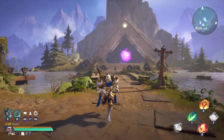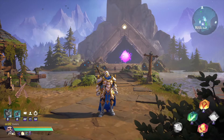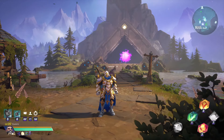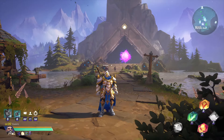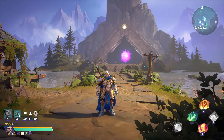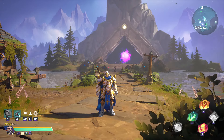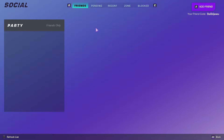First and foremost, begin by adding your friend to your friend list. If you're playing on PC, simply press the O key on your keyboard. If you're on PlayStation, the process may vary slightly, as I'm not certain if there's a specific shortcut for this action on that platform — if there is, please tell me in the comments. Given that this game employs the use of friend codes, your next step is to search for your friend's unique friend code.